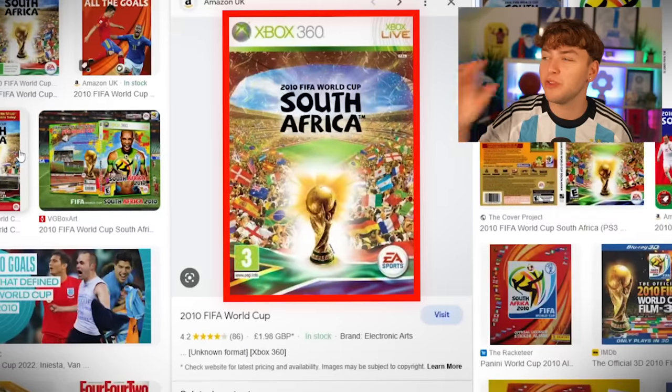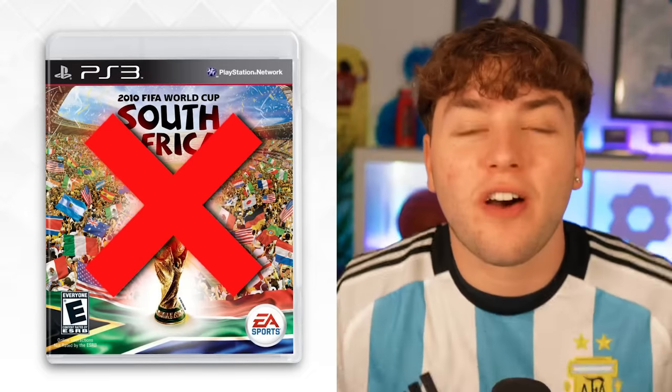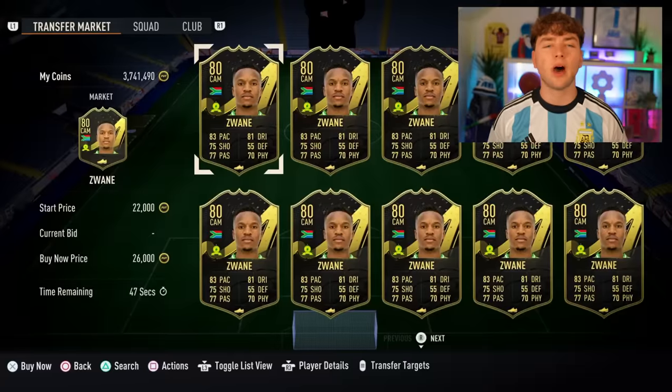We're moving on to the next World Cup cover, which is 2010. This was the 2010 FIFA World Cup cover — probably one of my favorites, and this game mode was so good. However, there's no players on it. As there's no one on the cover, we're going to go for the original FIFA 10 cover, which has three players on it — Rooney, Lampard, and Walcott. So we're going to add Rooney to the team, but we're also going to add a South African player because they deserve it, especially because that World Cup was so good. Then let's add the best South African player on the game.